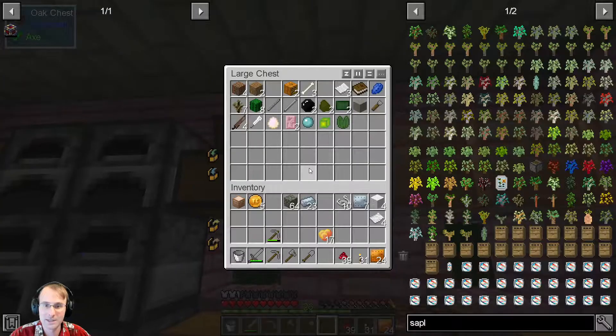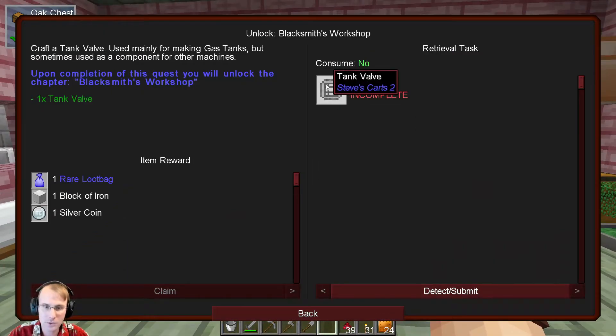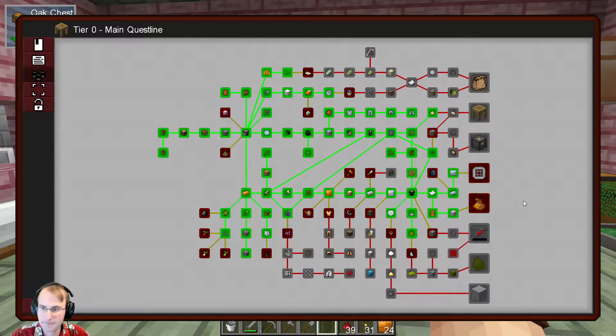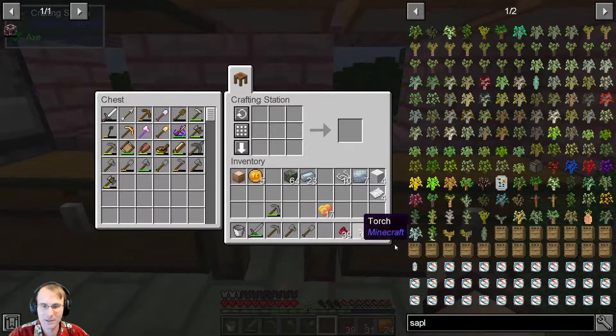So we need to hunt some more string so we can finish this tank valve, but in the meantime we're stuck on the other stuff. I want to show you guys some neat things in this mod pack. So we're going to do some adventuring — I've scouted out some locations. But first and foremost I want to upgrade my armor durability a little bit. To do these four tasks we're going to need 24 copper plates, which is actually 48 copper bars — a little expensive but I was able to get what I needed.